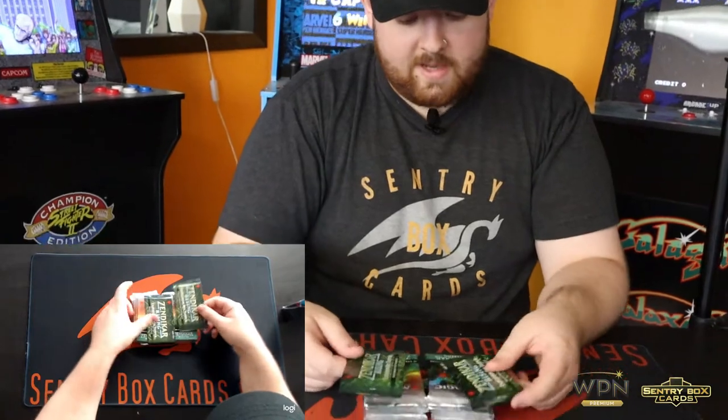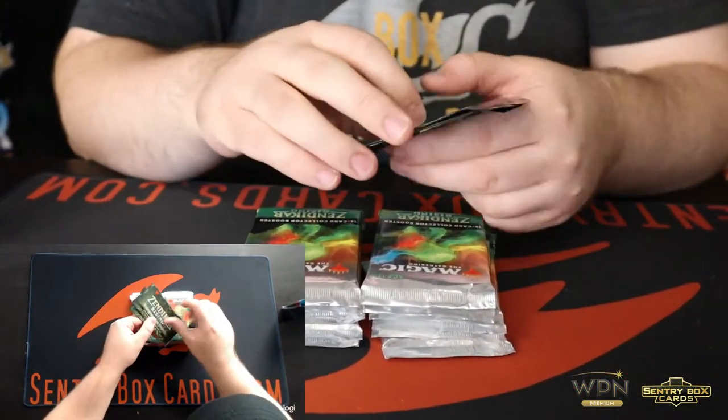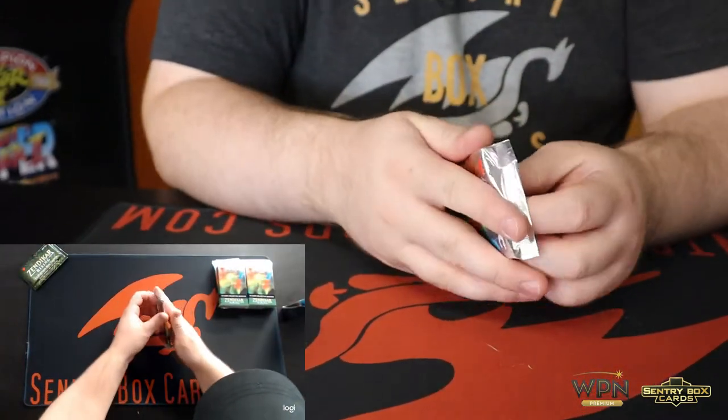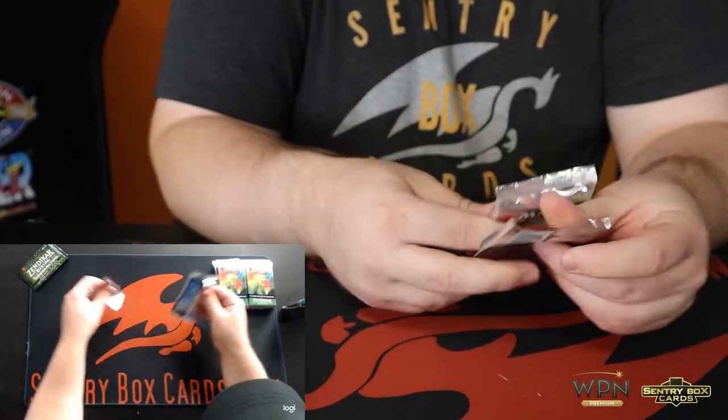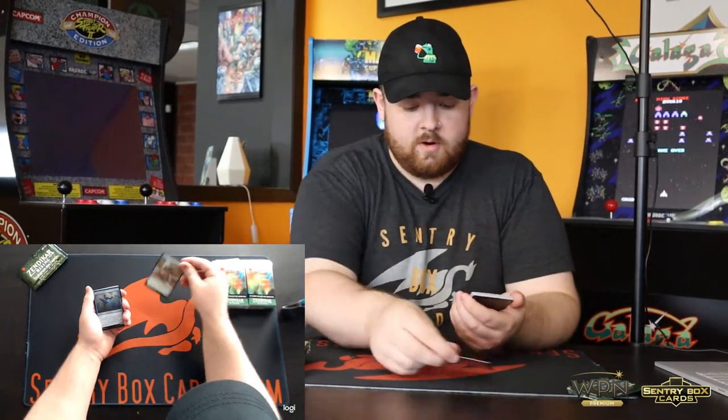So we got our 12 collector packs and they do come with two box toppers of the Zendikar Rising non-foil Expeditions inside. We'll put all these to the side and we'll do them all at the end. So first pack, let's see what we got. The cool double-sided foil tokens on the back. We got a copy and we got an Angel Warrior.